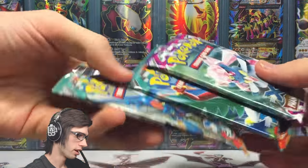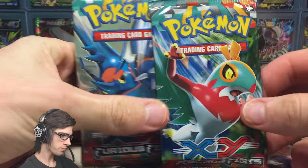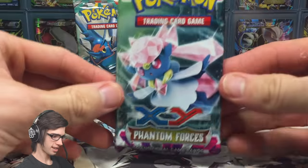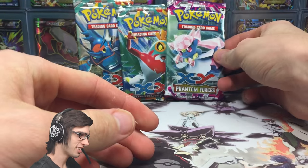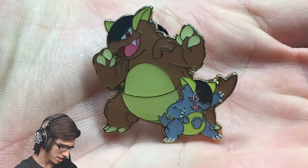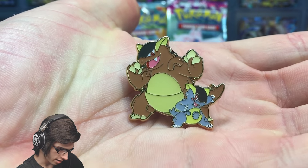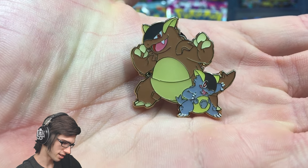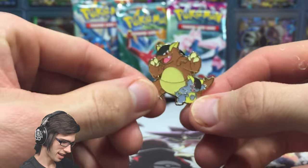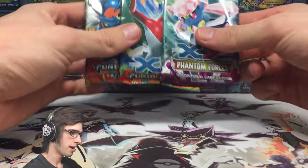We have two Furious Fists — Mega Heracross and Hawlucha — and then we got Diancy. Let's throw those at the back for now while we show some appreciation for the Mega Kangaskhan pin. Check out that pin, it looks pretty epic! I love Kangaskhan, and I love how the Mega literally just gets the baby out of the pouch. Let me know in the comments what you think of that one.